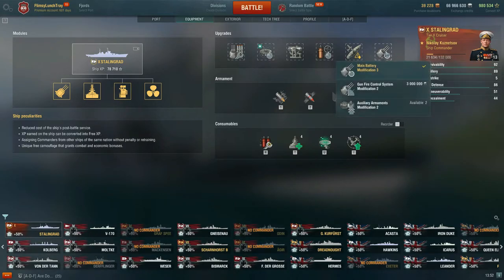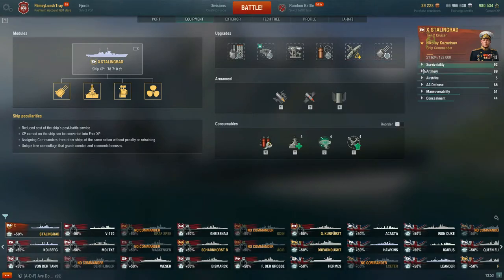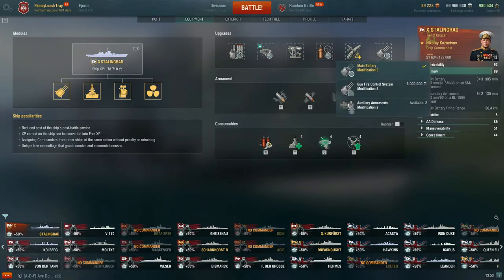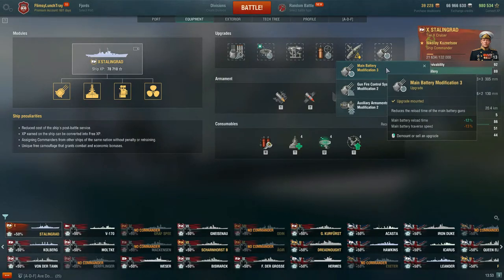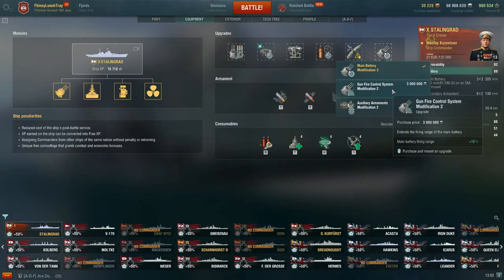For slot 6, we have Main Battery Modification 3 — main battery reload time negative 12%, main battery traverse speed negative 13%. That's what gets us to a reload time of 18.5 seconds. Then you pair Adrenaline Rush and another commander skill, and it starts ticking even lower. For me, I feel the main battery on Stalingrad is where its strength lies a lot. So being able to have a quicker reload time is very helpful.